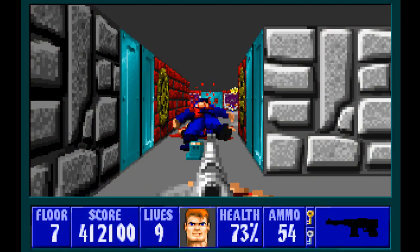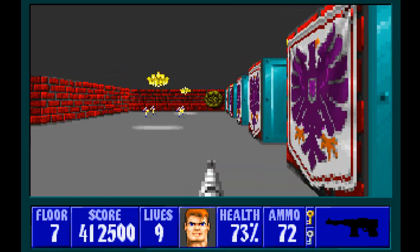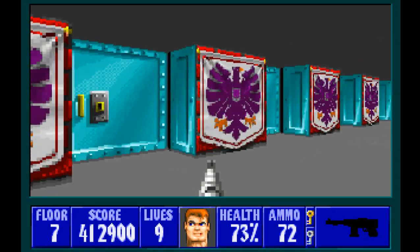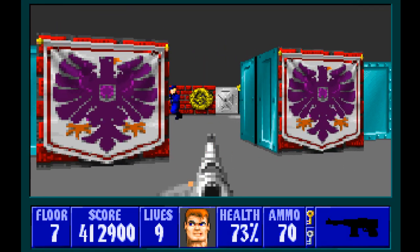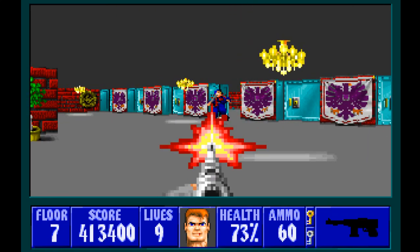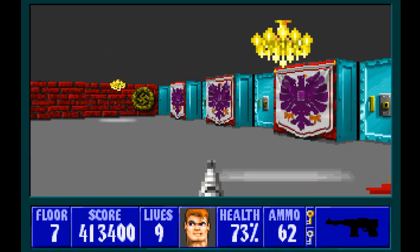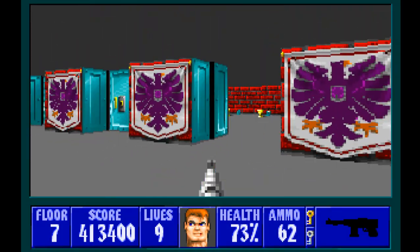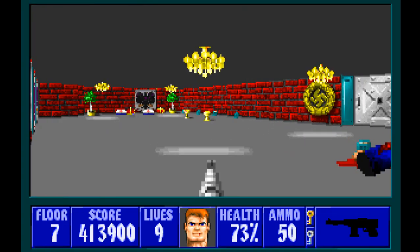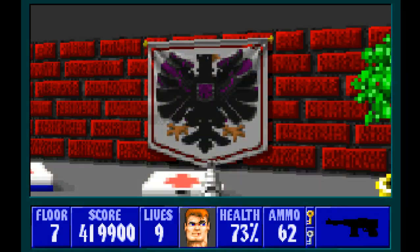Okay, he had a lucky shot right there. Here are the crosses. I think there are two more enemies — two SS commanders — and it's best to keep your distance. I know there's another one, I saw one. Okay, never mind, that was the same SS commander from earlier. There are some crowns here.